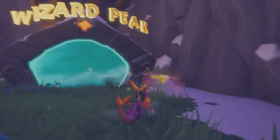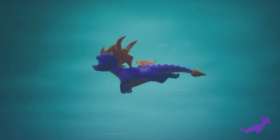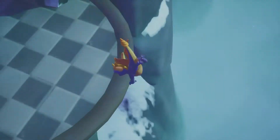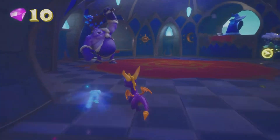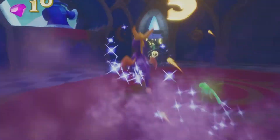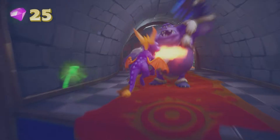I actually like Wizard Peak. It's pretty cool. There's a hidden pathway at the beginning of the level — if we take it, we can take out some of the snow wizards. They're the ones who make the abominable snowmen appear, so taking them out early lets you grab the treasures without worrying about it later.